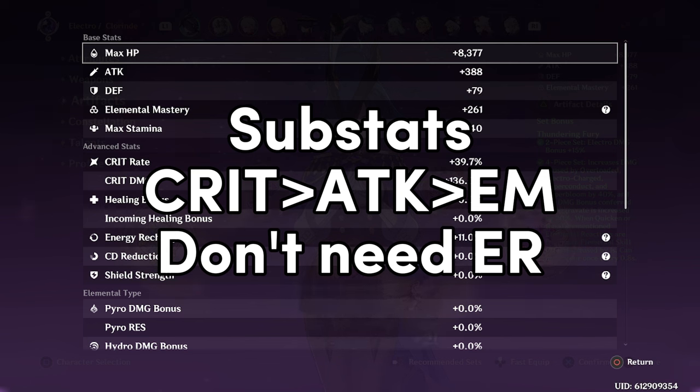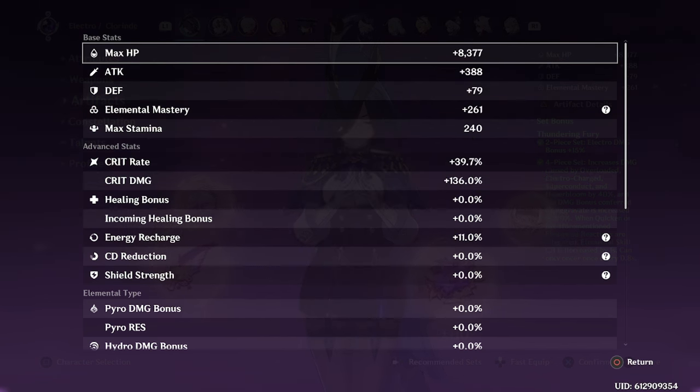For substats, focus on Crit, then Attack. EM substats are fine to roll but shouldn't be a priority. ER substats are also not needed, as Clorant is typically used in double Electro teams with Fischl. Even if you can't burst every rotation, it's not a big deal as long as you were able to use it in the first rotation.